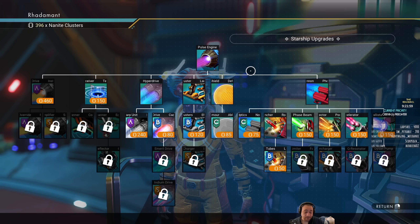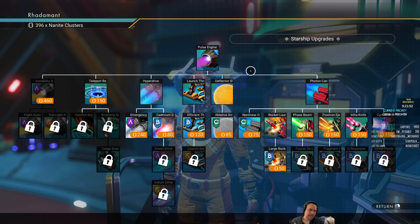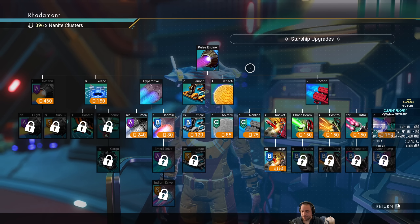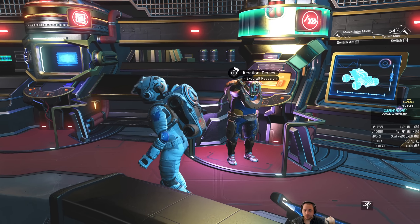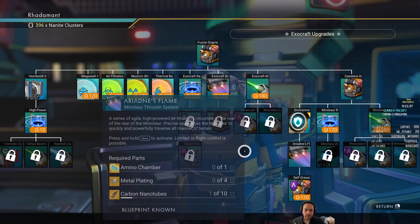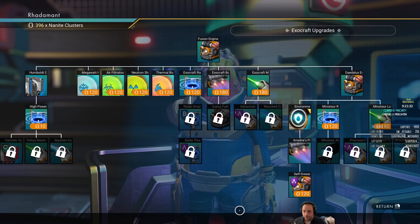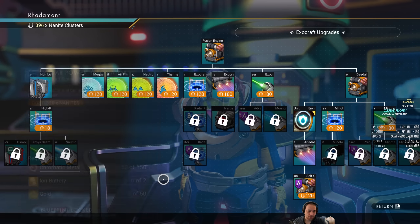There are living ships — organic ships with their own unique weapon subtype — but it takes about a week of real-life time to make your first living ship, so it's not within the scope of this stream. I don't find myself using exocrafts very often, but there are useful ones like the Minotaur, with different upgrades including mining laser upgrades.